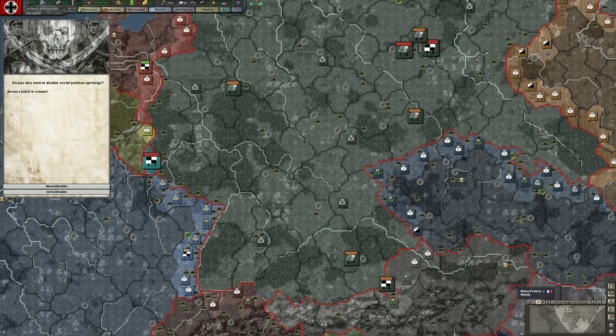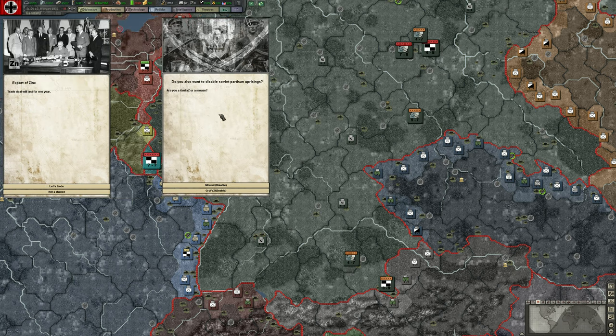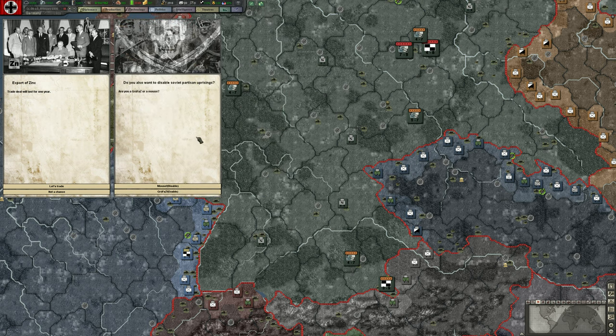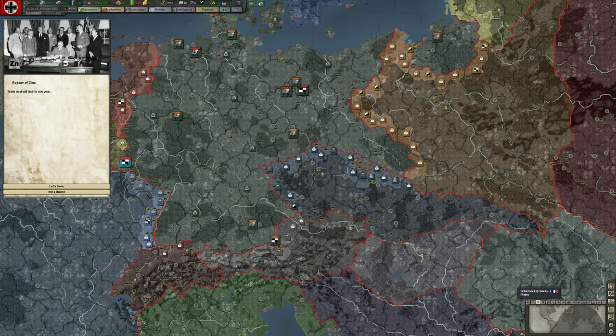Do we want revolts? No. Do we want to disable Soviet partisan uprisings? I think what this is saying is: no uprisings for expediency, or yes, we want them. You're missing out on the Eastern Front experience if you ignore partisans — they're a pretty important part of game mechanics. So we're going to say yes, and we'll just have to remember that we need units behind the front line to deal with partisans.